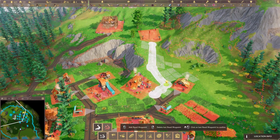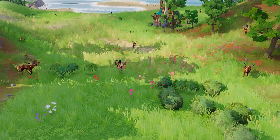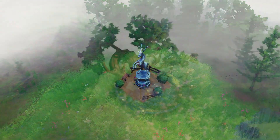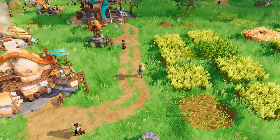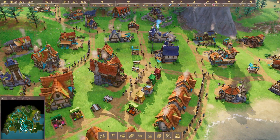Build a thriving community on untamed land in Pioneers of Pagonia. You'll make land on a mysterious island and you'll need to quickly establish a settlement, prioritizing resource production as you establish your colony. You'll gradually explore the untamed land around you, coming up against bandits and other colonies as you grow your pioneer community, and you'll need to ensure you grow an army capable of protecting your settlement. This one has over 50 different buildings and more than 80 goods to be produced in different production chains.